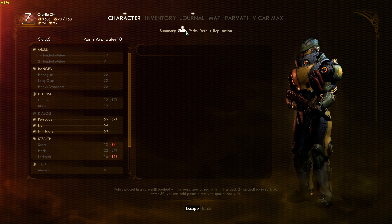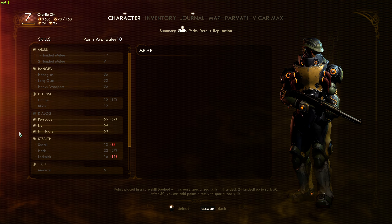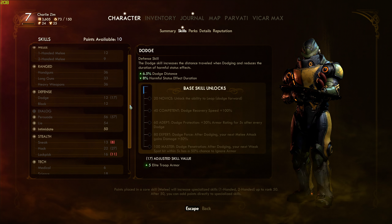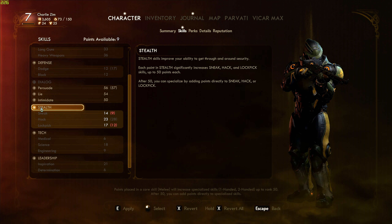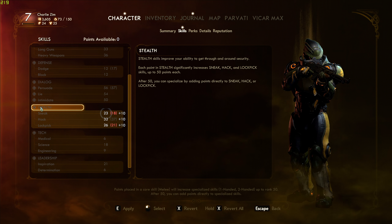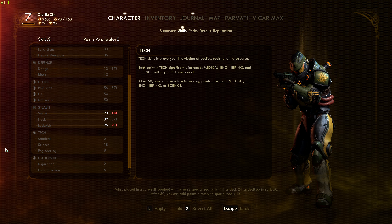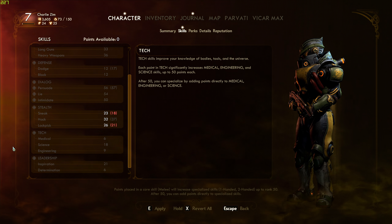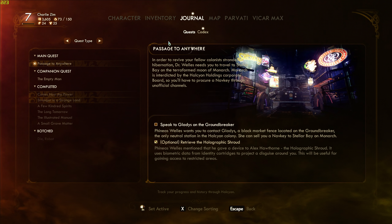We have skill points available — the game keeps throwing these at us. We decide to invest in stealth since it's pretty low and likely to come in handy later, especially with the holographic shroud. We put some points into stealth and feel good about that choice heading into the Groundbreaker.